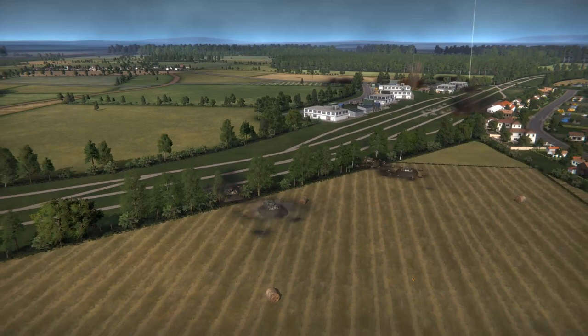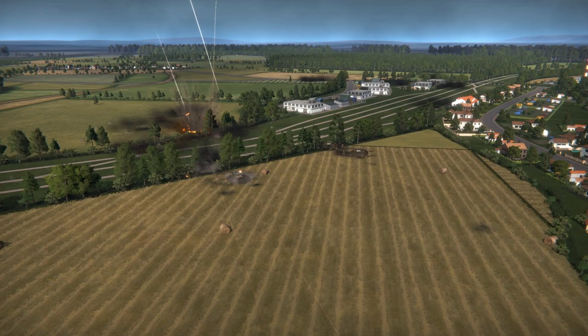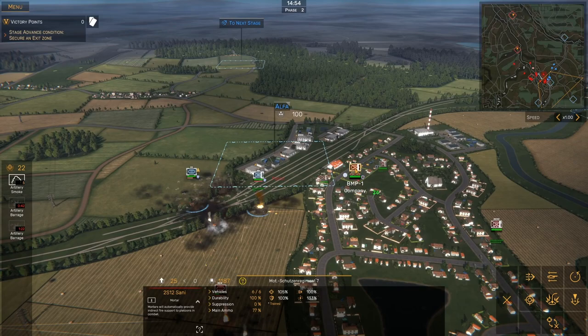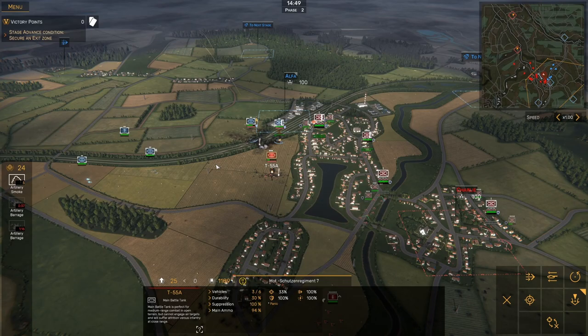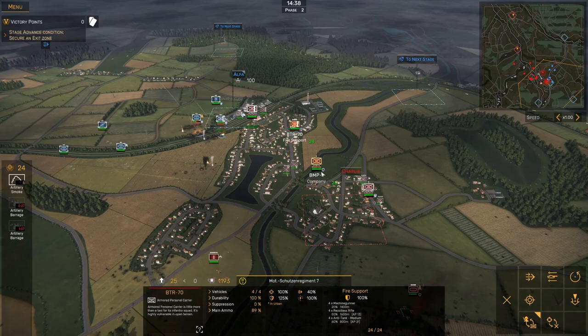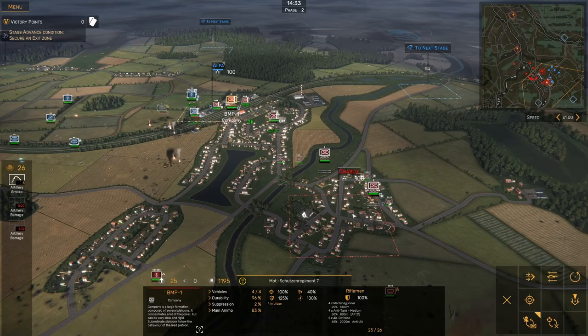Now we've got the artillery coming in, and with the artillery plus our units, they should be pretty well suppressed. There we go — they're taking losses. We've got one unit down, their infantry are panicking. And they are counterattacking. So what can we send over that way to help? Let's get this BMP with fire support, or a BTR-70 with fire support over there.